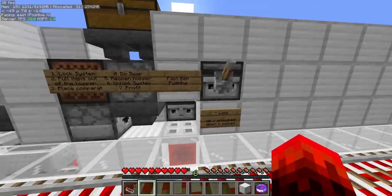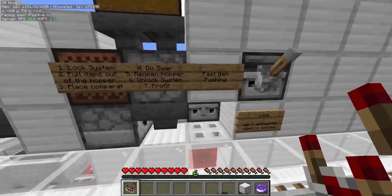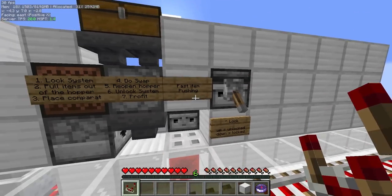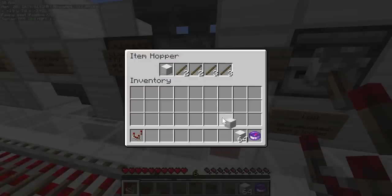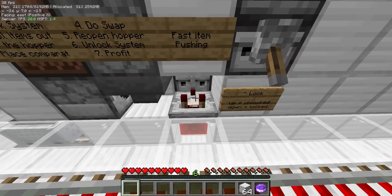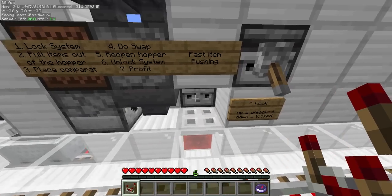After that, we have the fast item pushing system — this is basically the exact opposite. This one's a bit harder; you have to make sure to lock the system to prevent server crashes. You want to pull out the items that are inside, then place the comparator, do the swap — the normal stuff — and then unlock the system.